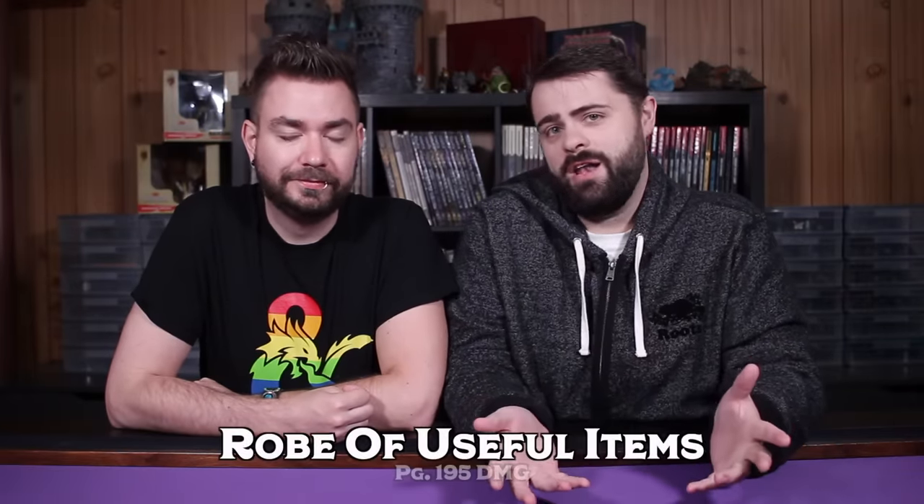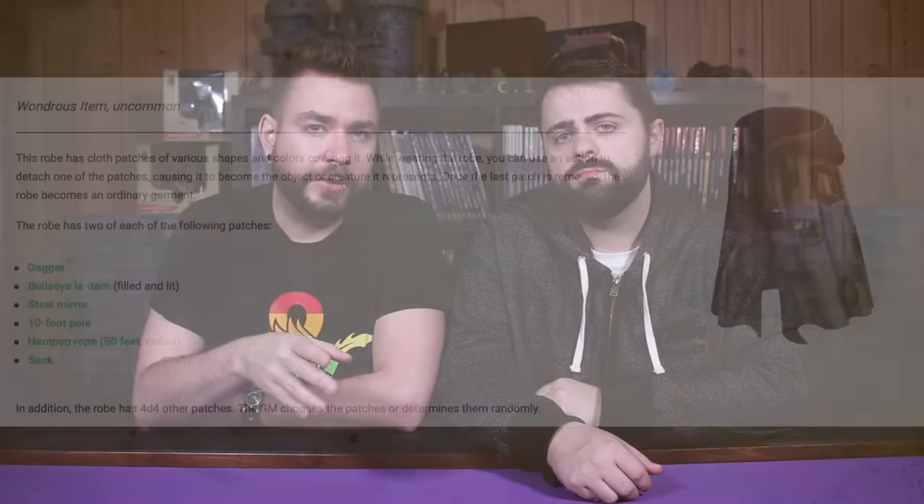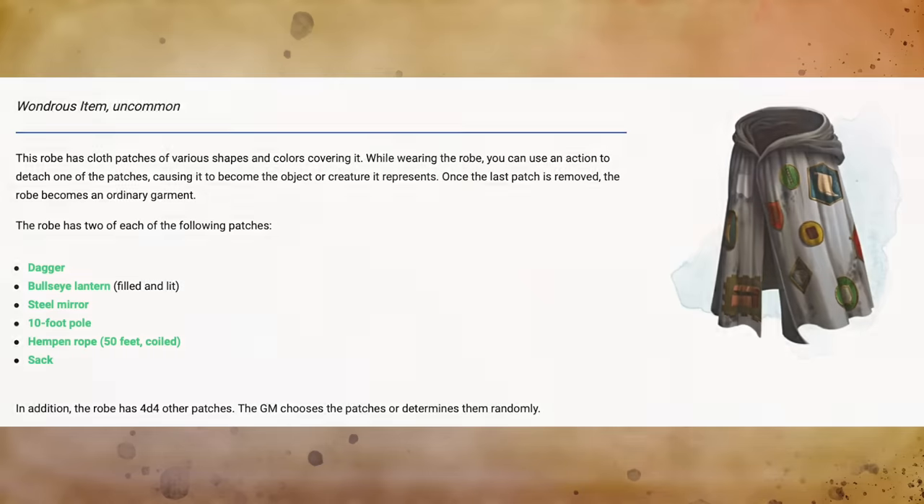Continuing our theme of extra-dimensional spaces, the Robe of Useful Items is the next magic item we're taking a look at, found on page 195 of the Dungeon Master's Guide. The Robe of Useful Items has many different colorful patches and pockets all around it with different symbols on them. As an action, you can take one of the patches and remove it, turning that patch into the item it represents. Once you remove the last patch, it becomes a non-magical garment — probably not a very stylish one.